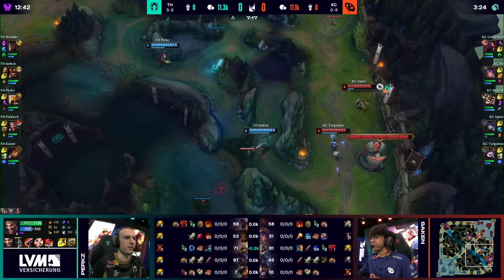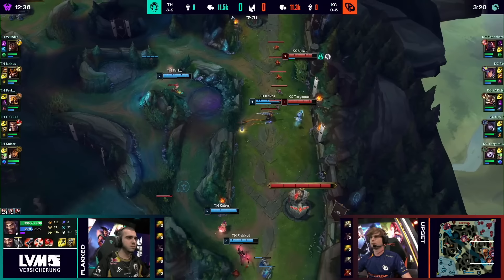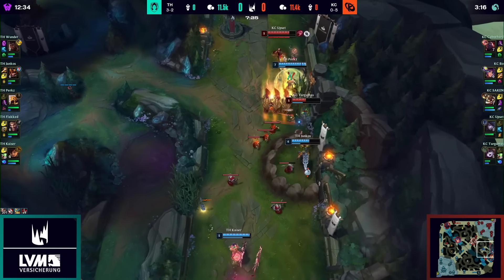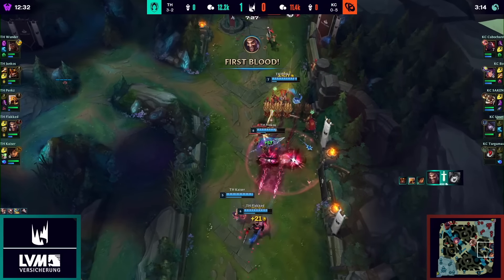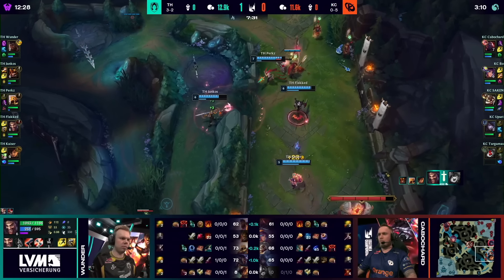They play with Perkz, but they're spotted. Perkz on the way down there first, though. Four members here on the bottom side. Yankos is already ready to kick things off. Can just ult Targumus and force an easy flash out to safety. Targumus taking his time — will flash now, flash back and push in. Targumus goes down, and crucially, Flakid picking up first blood courtesy of the ultimate.